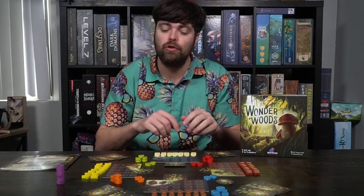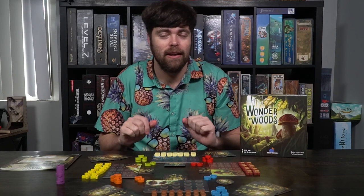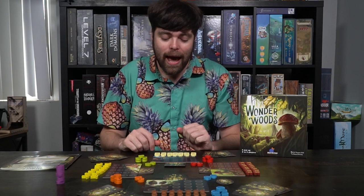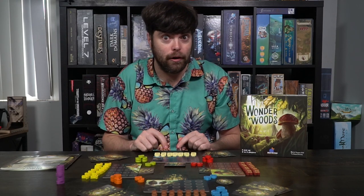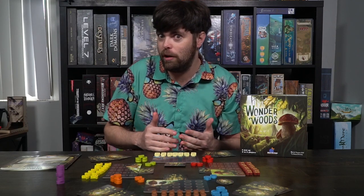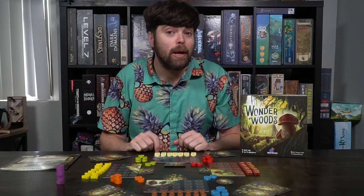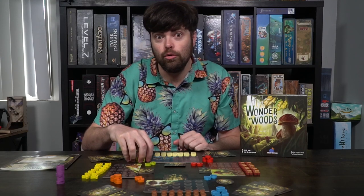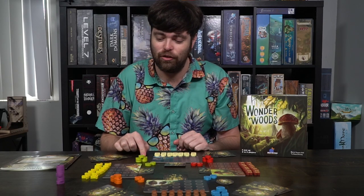Setting up the game Wonderwoods is quite simple. The first thing you do is take the 4 different mushroom boards and place them in a circle within reach of all players. Then, based on the number of players, go ahead and set mushrooms of each type next to their board. There could be a certain number for 3, 4, and 5 players. Additionally, each player is going to get baskets — go ahead and choose your favorite color and gather 5 of that color's baskets and place them next to you.